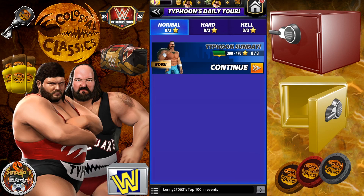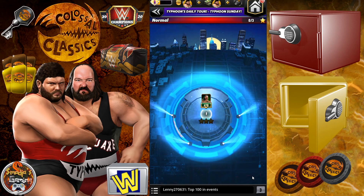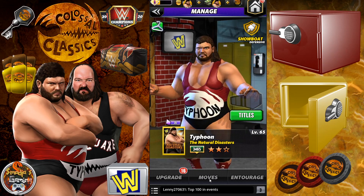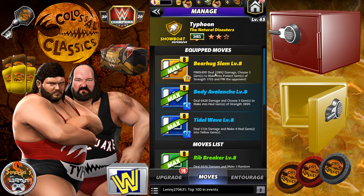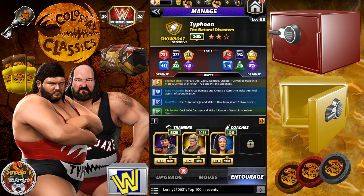Hey champs, I'm back for Typhoon's daily tour, and this time it will be so much easier. Typhoon is not at one-star bronze anymore — not two-star bronze or silver or gold — he is a three-star bronze, and most of his moves are maxed at level eight. The build we're using includes the Finisher, the Bear Hug Slam, the Body Avalanche, and the Tidal Wave. For entourage, we have Jerry 'The King' Lawler and Dolph Ziggler, plus Bailey as a coach.